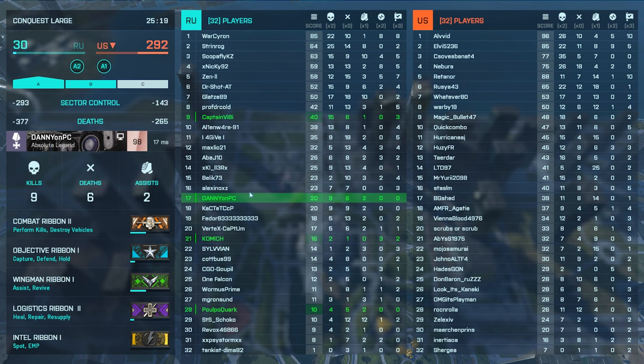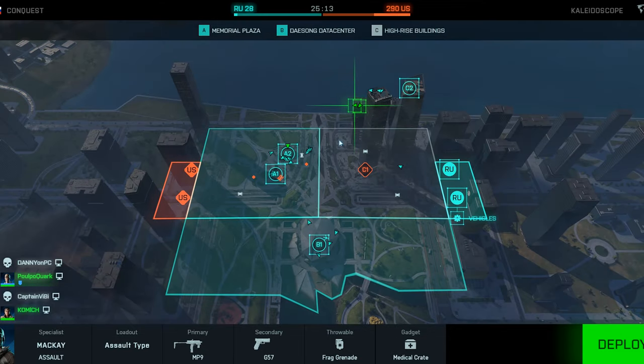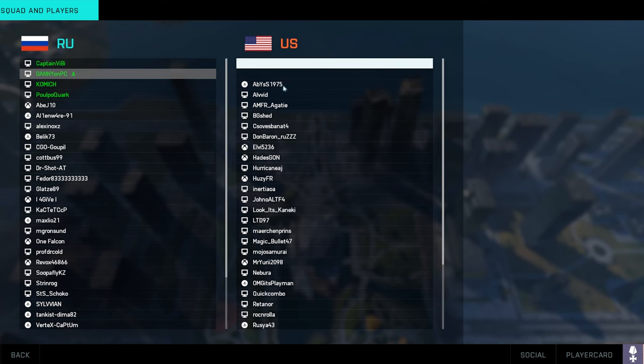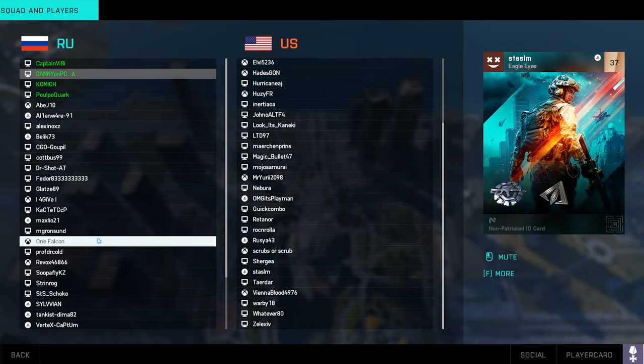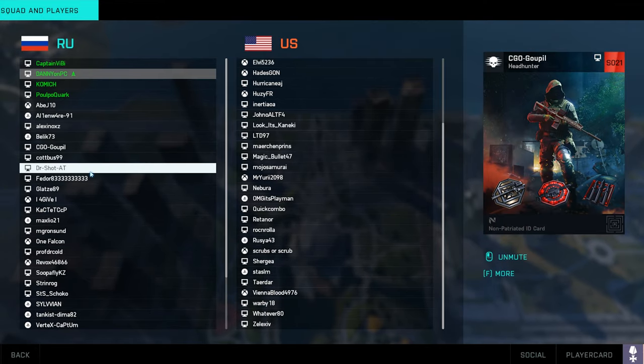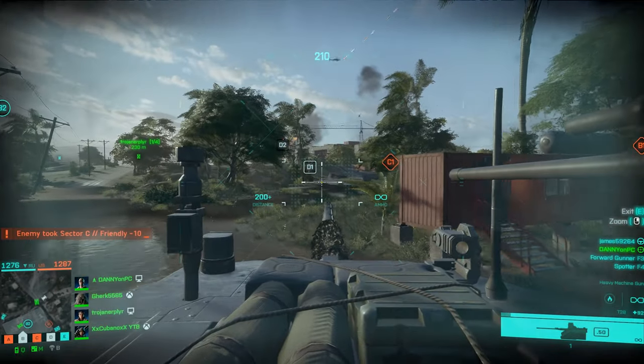At least in 64 players, all 64 players in conquest fit on it, so that is nice. There is generally no way to interact with the scoreboard, like a way to directly report people for example, or scroll like I said. You can't see the pings of players either, which is stupid, but at least they show both teams this time, which is a thing.